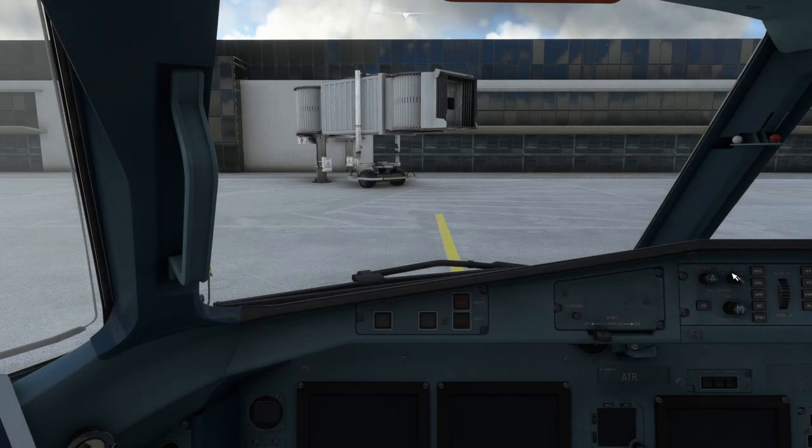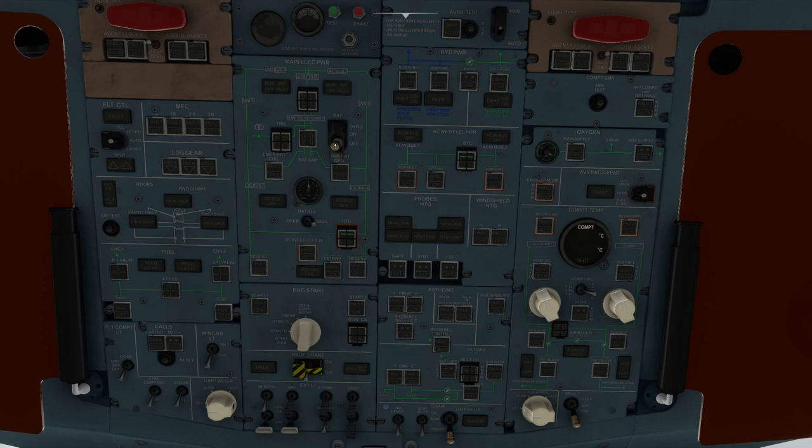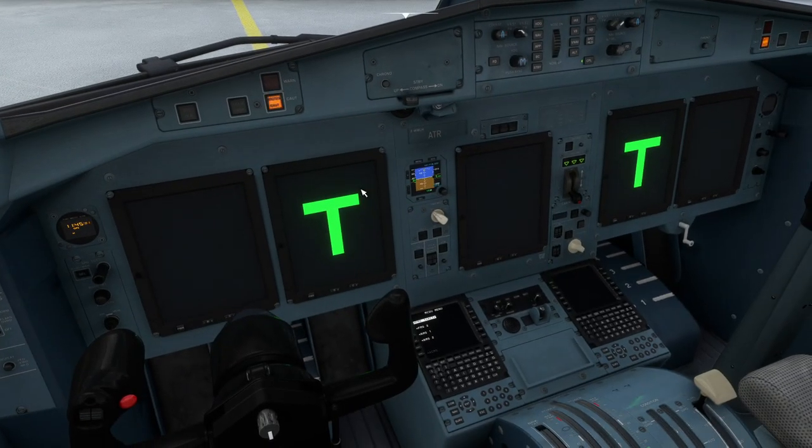We're going to jump straight into the aircraft and go overhead. We're going to turn on the batteries which will power up some of the systems around the airplane. We'll turn the nav lights on while the batteries are on and arm the emergency exit lights. The main thing we're waiting for here is for the screens to boot up. We're not going to do any of the guidance systems — I just want to show you the mechanical issue with the hotel mode.